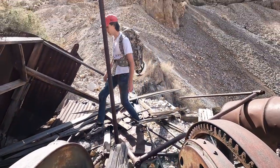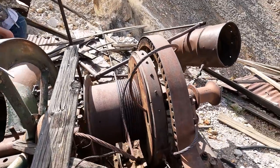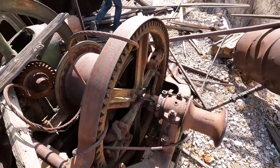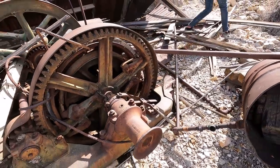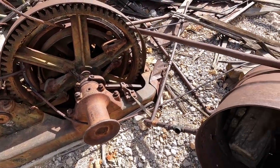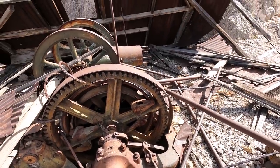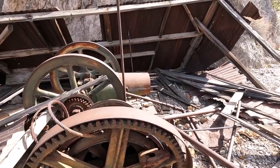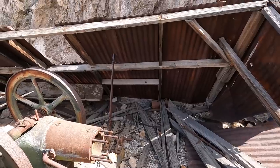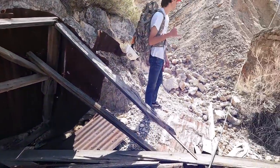Get around here real quick. So yeah, there's the hoist — we got the big gear on the side of it. Got a barrel right here. Yeah, this is pretty cool. Little work shed area — there was even like a tool shelf right over there, but unfortunately it collapsed. So we're gonna head up the mine right now.